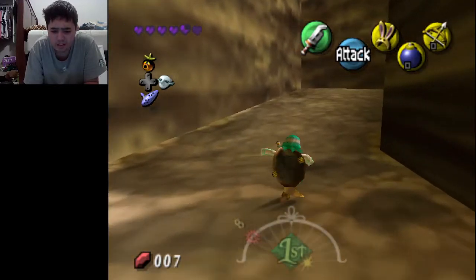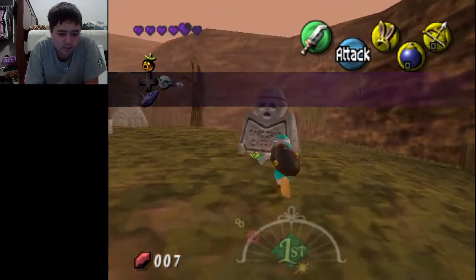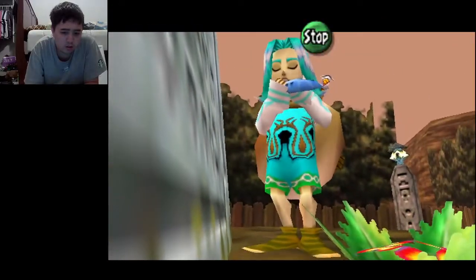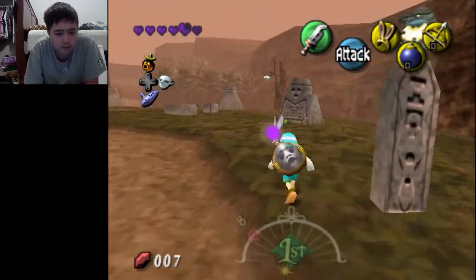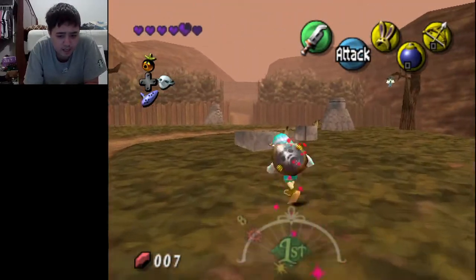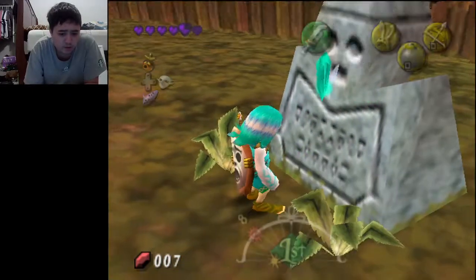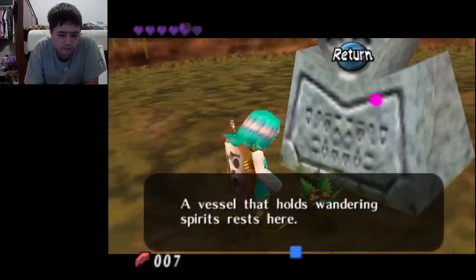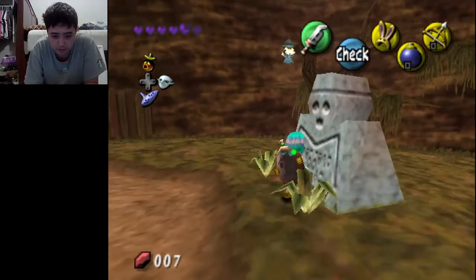Yeah, I think in the last episode we found the mirror shield as well as the big wallet. We also found the Song of Awakening. So now — is this the song grave? Nope. Okay, maybe this one? So one of these graves actually has a song for us to play. I'm gonna see if I can figure out which one it is. Is it this one? The soul of someone from the brave Akanya. Oh yeah, this is still day one, so there's not really much for us here.